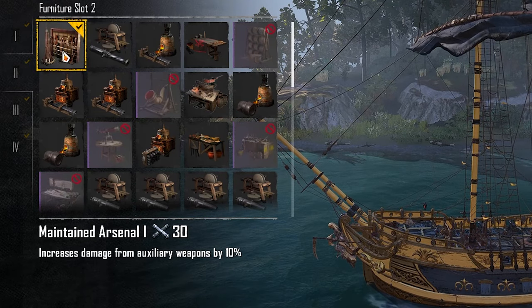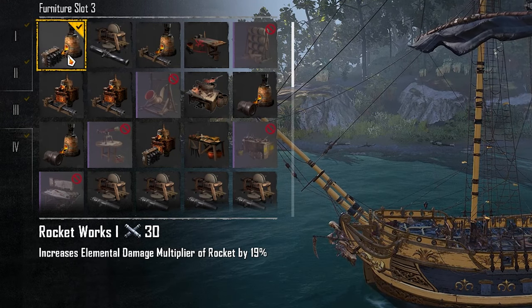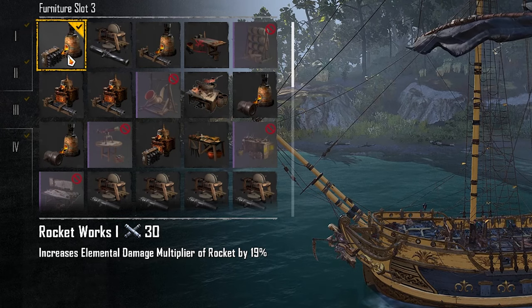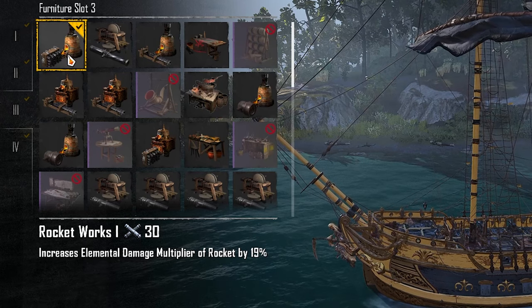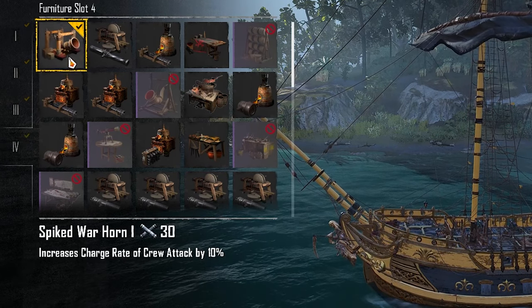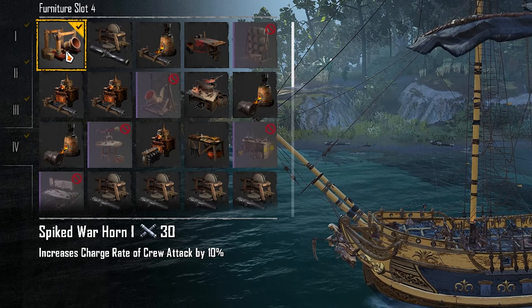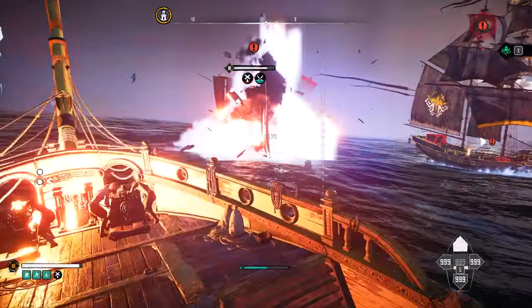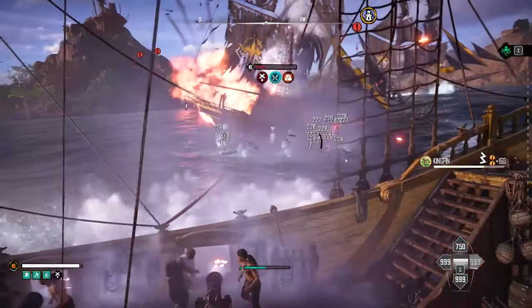The second furniture slot increases damage from auxiliary weapons by 10%, so our rockets do 10% more damage. The third increases the elemental damage multiplier of the rocket by 19%, meaning we can set ships ablaze a lot quicker — one well-placed rocket attack and the enemy should be on fire. The fourth slot increases the charge rate of crew attack by 10%. My build is focused on crew attacks and fire damage from rockets, since my torpedoes and demi-cannons already handle flooding.